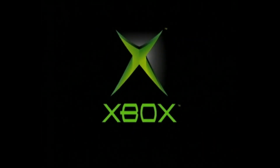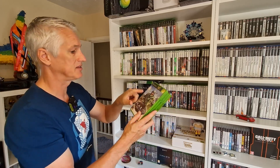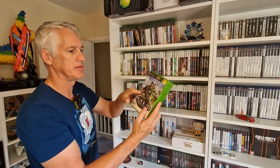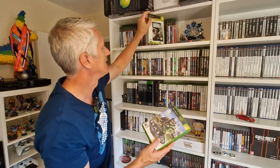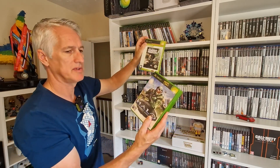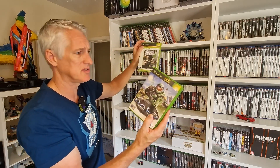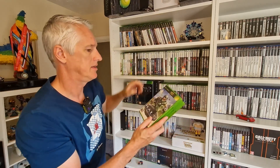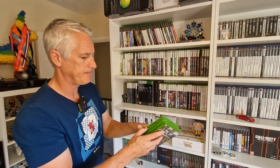So obviously Halo: Combat Evolved, the very first one. You can get the classic versions, and I had a classic version for ages, but I decided I wanted the full original version of it. By the classics, that's the classic version, but I wanted the original. So Combat Evolved - nothing special in there, there's no disc, it must be in the Xbox - I hope it is anyway.